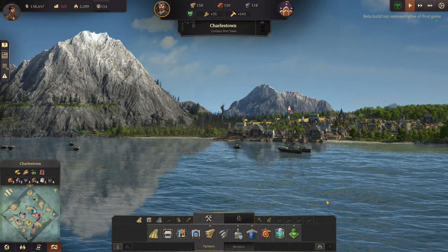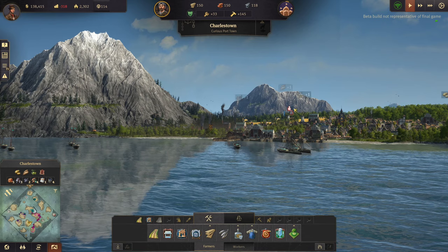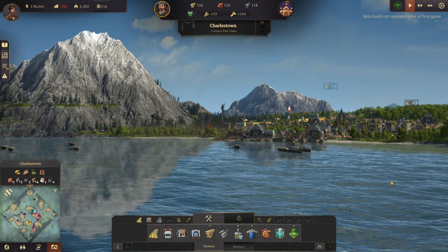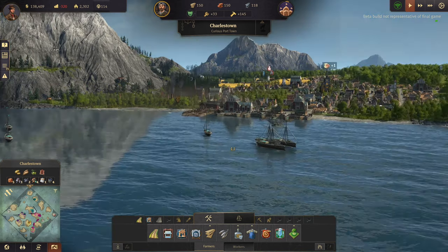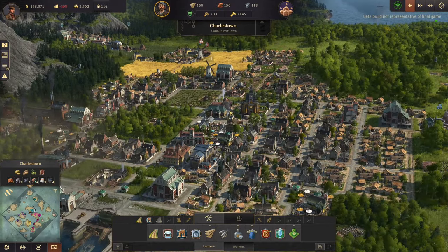Look at this view - just ignore all these little annoying pop-ups for a second and take that in. That view is wonderful. We need a hide UI photo mode in this game; I don't know if that exists but we need it bad.